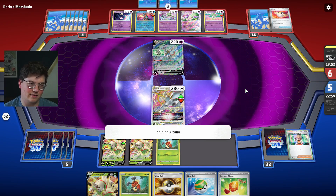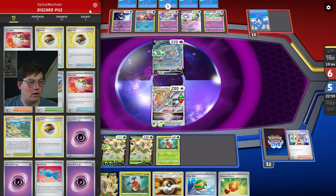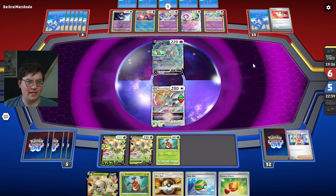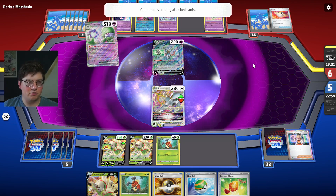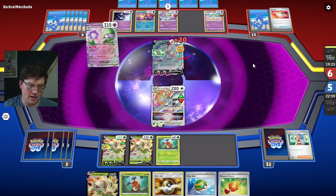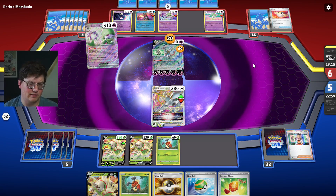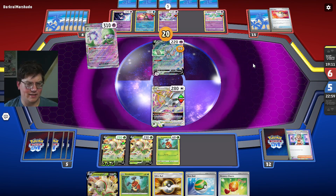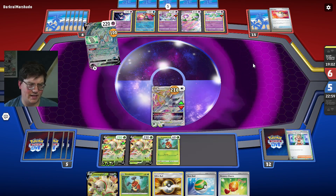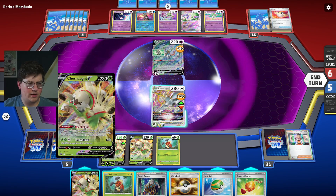There's the Gardevoir. They're going to Shining Arcana — don't hit. They discarded two Level Ball. Holy! I think we might have it — I think we might have a shot here. By a shot, I just mean that they don't knock out this Arceus. On their turn three, if they can one-shot a V-Star, that is incredibly good. We'll see what they opt to go for. If they even power it up close to getting a one-shot, then we could take a knockout with Arceus — they've already put enough damage on it that Arceus is KOing.